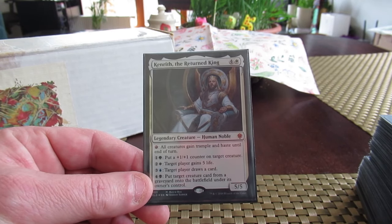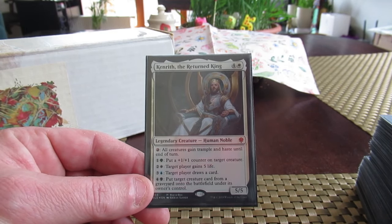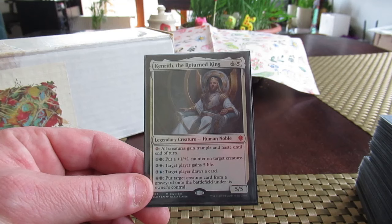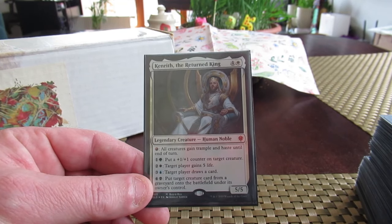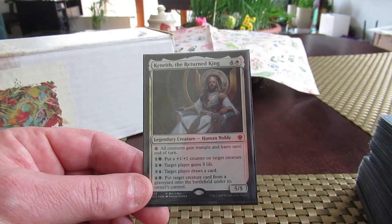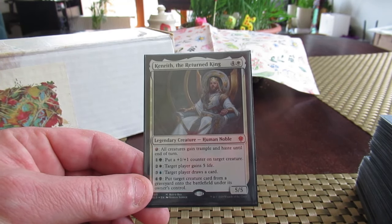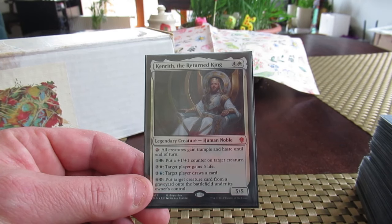When I was building Kenrith, I didn't know what to do with him. He's essentially all five colors because his text box has all five colors. I can do whatever I want, but he doesn't give me any hints as to what he wants. Should I go some kind of tribal - maybe tribal knights, unicorns, swords and sorcery, some King Arthur kind of theme?